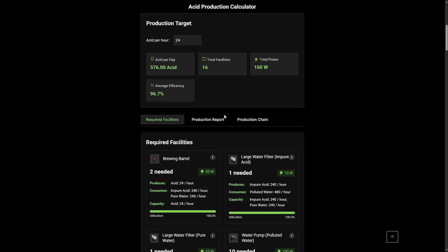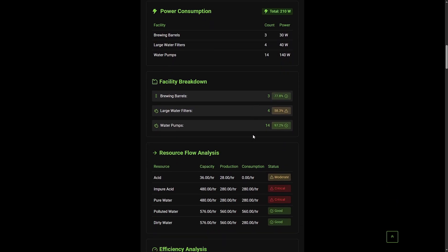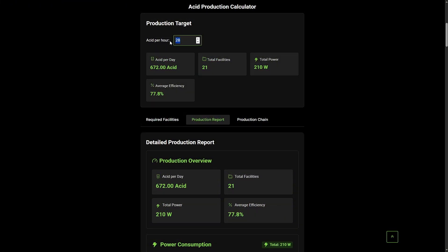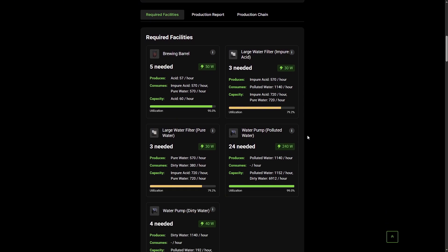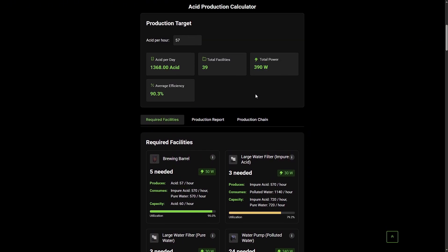All you need to do is just change the amount of acid you want to produce per hour, and check the requirements. The calculator has as many as 3 report tabs, so you will get very detailed information about each possible configuration. For example, the maximum amount of acid you can produce this way is 57 units per hour or 1368 units per day. This setup requires 39 production facility slots from the 40 possible, and at least 390 watts of power, which is quite a lot.